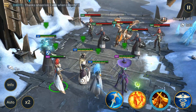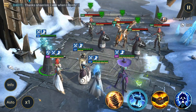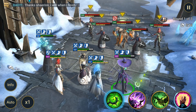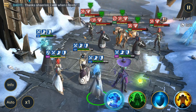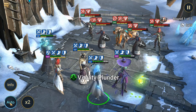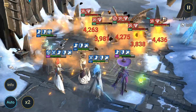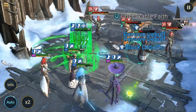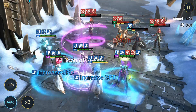He comes in, we get the turn meter boost and speed boost, then he comes through with his A2. It only hit for about 11,000 but we don't have any defense down yet — and he's an HP champion, not meant to hit super hard. Once we get going he'll be hitting a lot harder. The main idea with this team comp is we've got two speed boosters to help people rotate their abilities as quickly as possible.